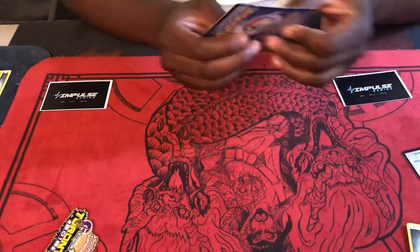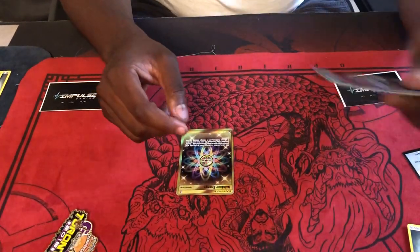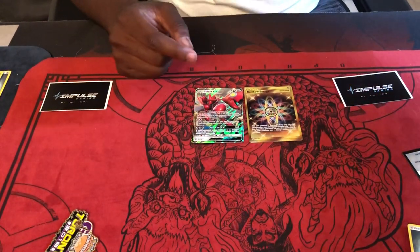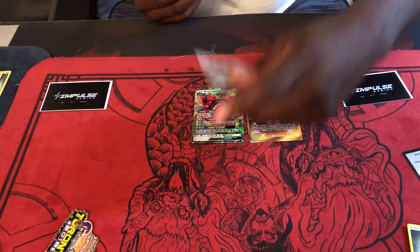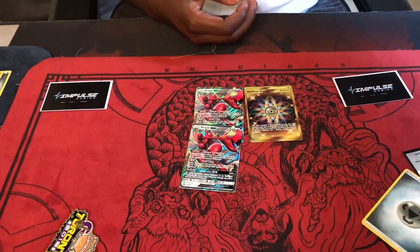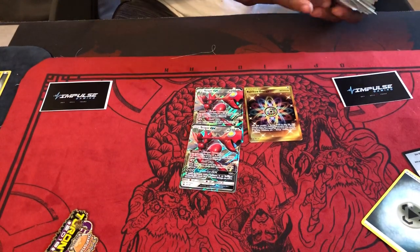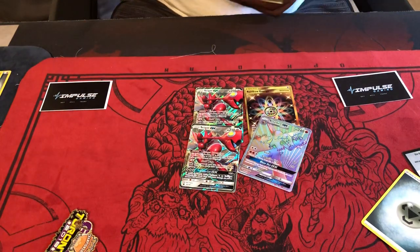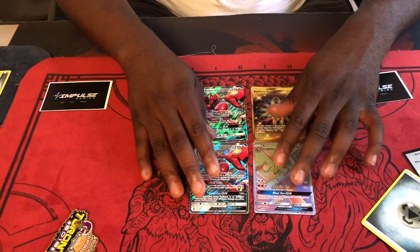So that's only a few pulls — here's a quick recap: the secret rare Rainbow Energy, the Scizor GX, the other Scizor GX right here, and this is why you always keep sleeves out — and the rainbow art Blaziken GX.